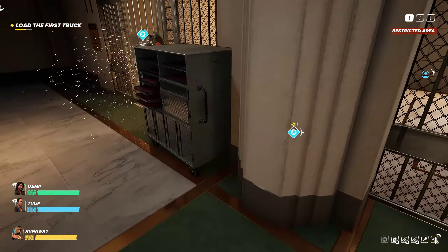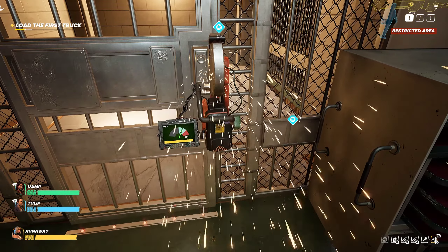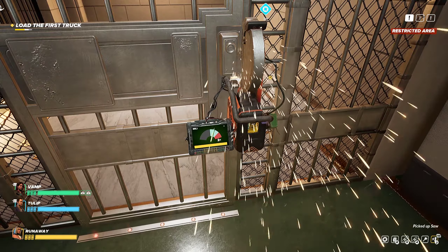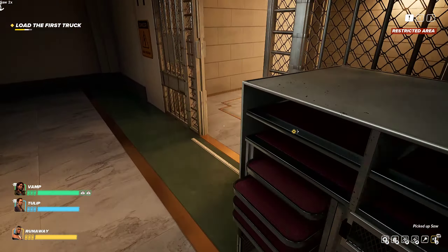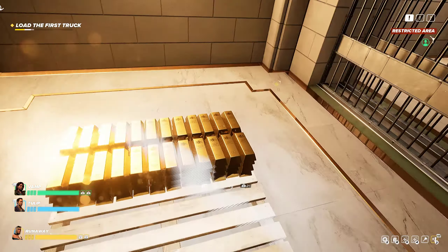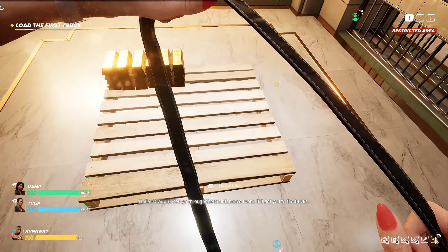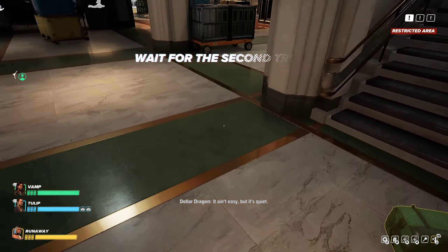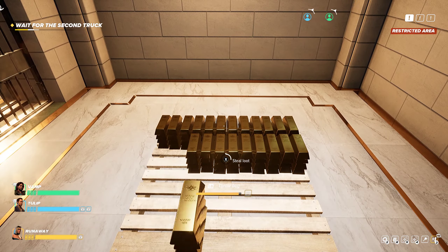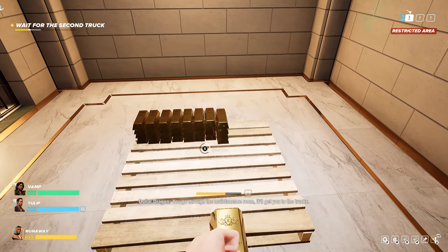The guy you're working with — the one trying to take over for King — his lines get very repetitive on this part because he's just going to keep telling you to go to the maintenance room every time you step foot into one of these rooms. Vamp keeps saying the vault is open or something. Go to the maintenance room — it'll get you to the trunks. That's my biggest complaint about this game: the repetitive voice lines, especially since it's a roguelite and you're intentionally playing through multiple times.